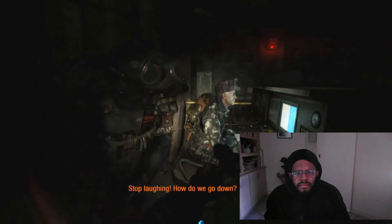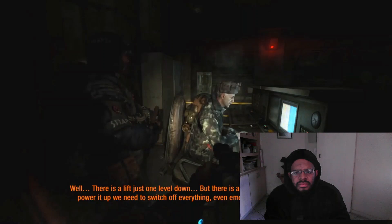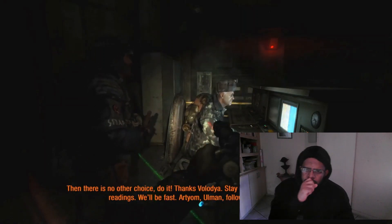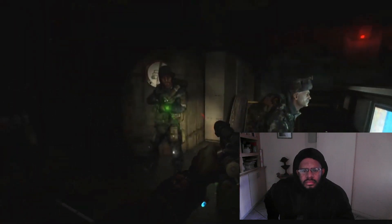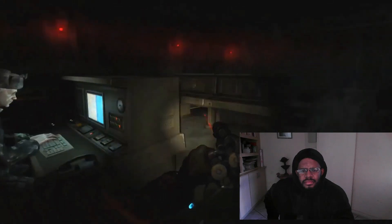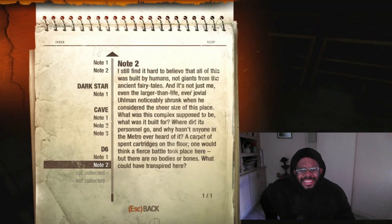How do we go down? There's a lift just one level down. But there's a slight problem — to power that up, we need to switch off everything, even emergency lighting. Then there is no other choice. Do it. Thanks, Volodya. Stay here and watch the readings — we'll be fast. Artyom! Ulman! Follow me! So it's Vladimir... Professor Vladimir? Okay. I still find it hard to believe that all of this was built by humans, not giants from ancient fairy tales.